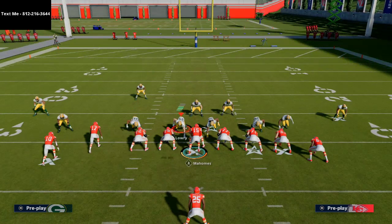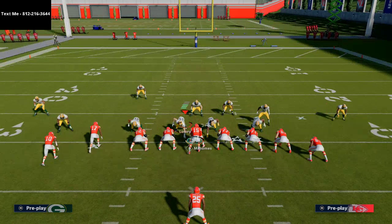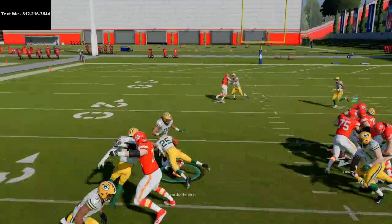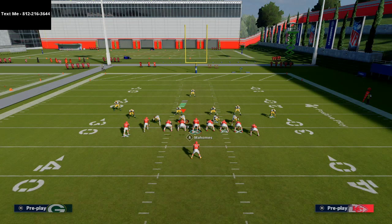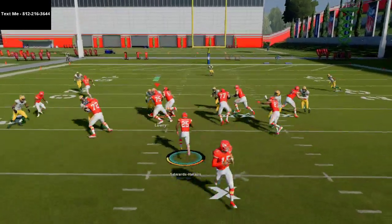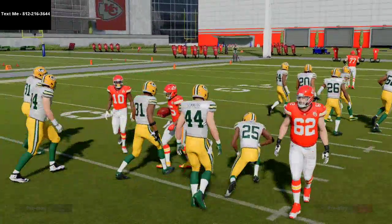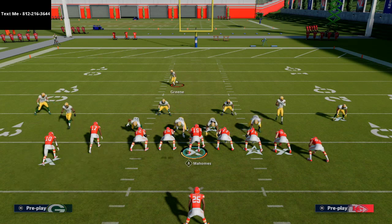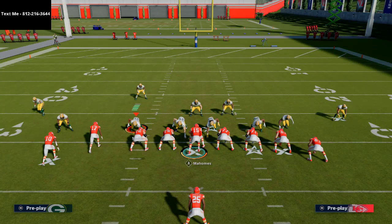So this is kind of what I would do against big nickel over G. I can't really run dive — that movement right there tells me so. What I could do is run zone weak. What you'll notice about zone weak is the blocking on it really works for you. It's one of those runs that doesn't look like much, but against some of the ways people play run defense, I really like this run. It's able to deal with this alignment right here — it can kind of handle that.